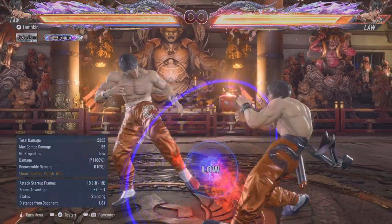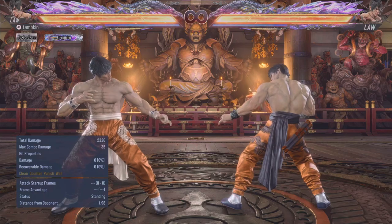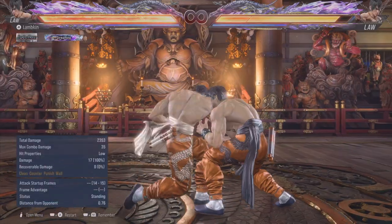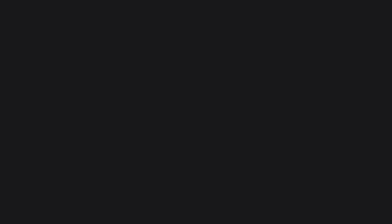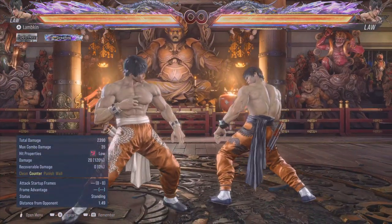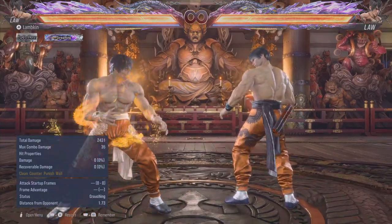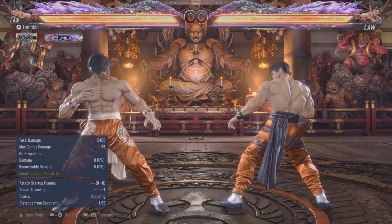Let's talk about Sidestep 3. This is a new move — it goes automatically into DSS. It's plus 7 on hit, and minus 13 on block. But what we're interested in is that on counter hit, it's plus 16, so you get a guaranteed heat engager off of this with DSS forward 1. You can see that if you're too slow he blocks it, but if you're fast enough — two-hit combo. So that's a really good move.